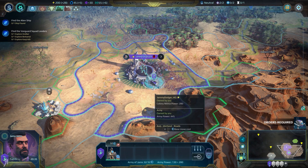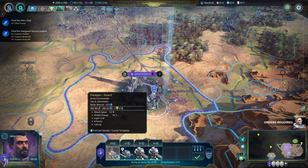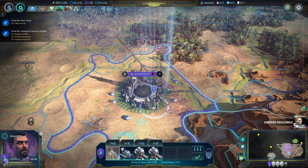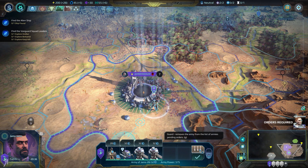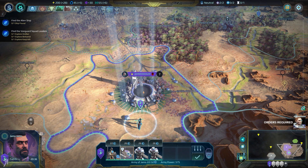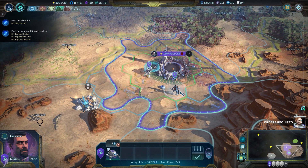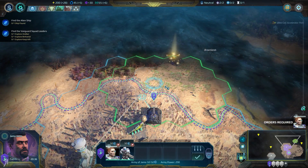We are just going to be merging these armies together. Oh, is that actually a... oh, that's a commander. Whoopsie. I actually did not want to do that. How do I split them? I actually have no idea how to split them, which is a problem. There we go. I understand now. I did not realize that that was actually a commander — that is kind of bad.